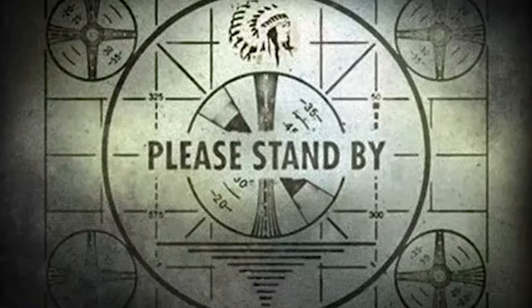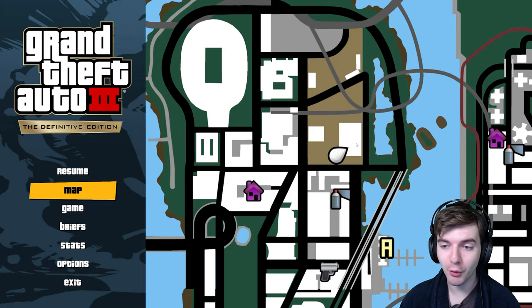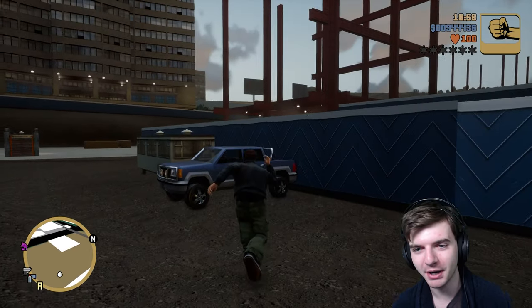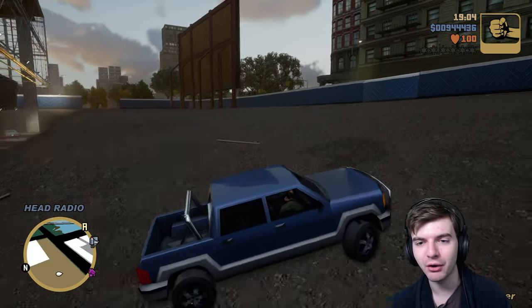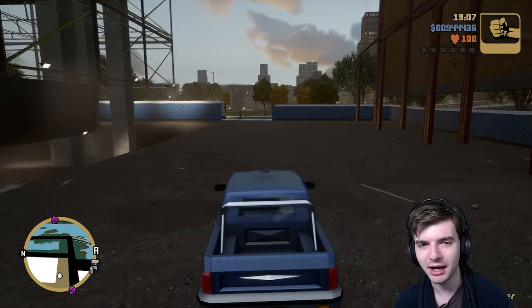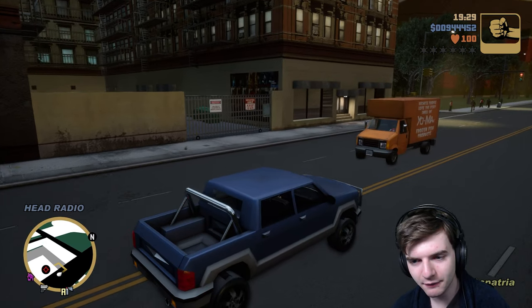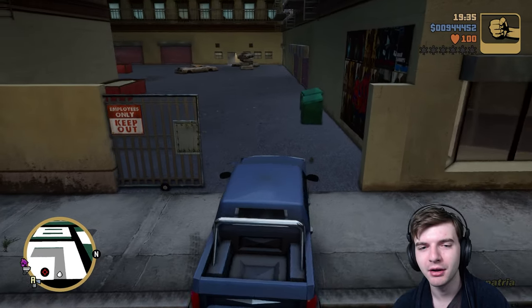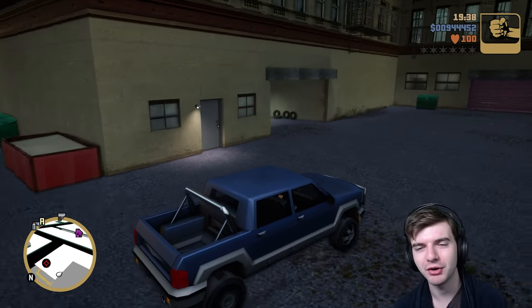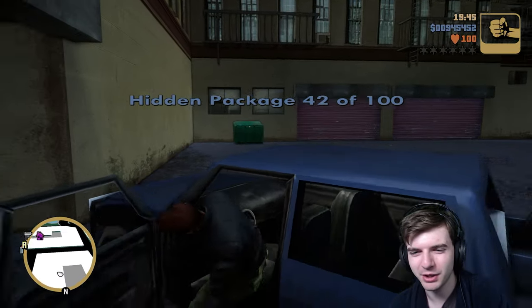41 out of — No! Okay, so going back to the construction yard for a moment — apparently we need this truck right here that was locked. Apparently it's not always locked. Can I get inside? I can — awesome. Apparently we actually need this vehicle to access the area to get to the next package. So this gate here apparently only opens to this vehicle for some reason. I guess it was either do this or grab an ambulance and try to jump over it, but when you have the vehicle and it's accessible, why not just do that? Boom — package 42.